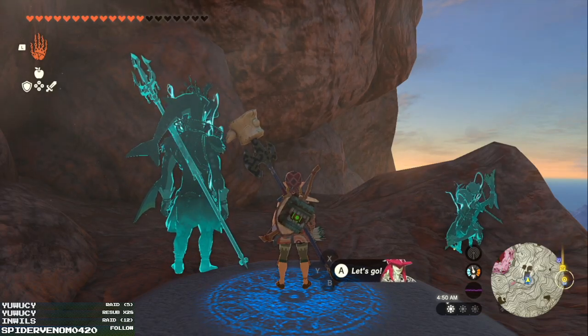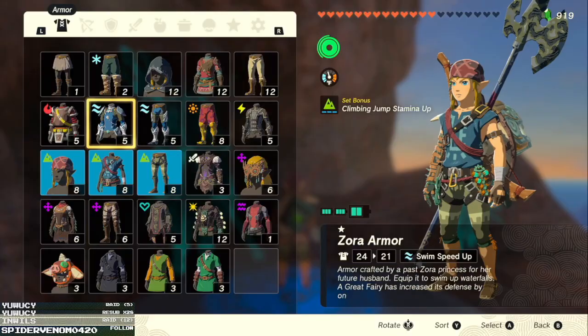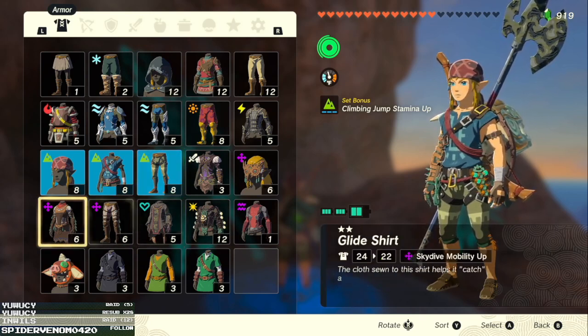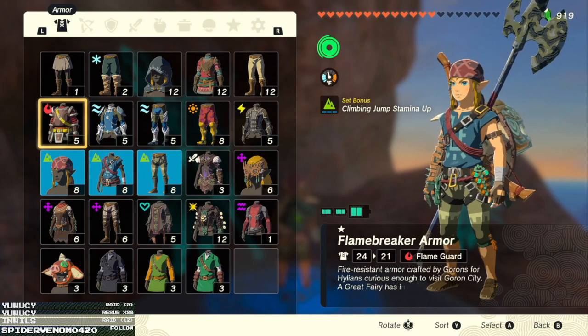Welcome back. Before we get started, I went around and did a couple things during the break. I went grinding for ingredients and I actually upgraded the climbing gear set to grade two, so it's been upgraded twice. The set bonus I get is climbing jump stamina up, which is really awesome. I also upgraded some other things — I think they're still at grade two. Getting the glide suit graded up is annoying, and I didn't upgrade the flame breaker armor because that's also annoying.